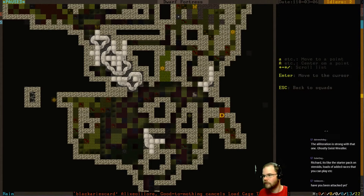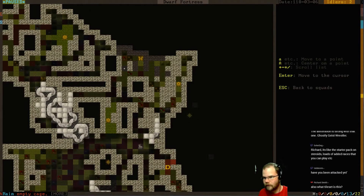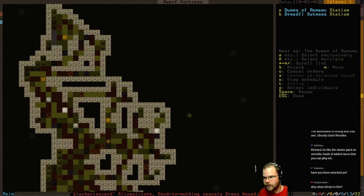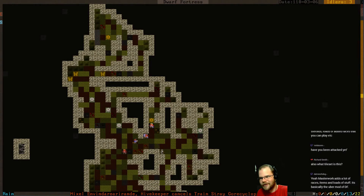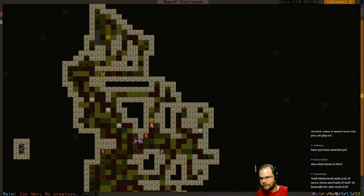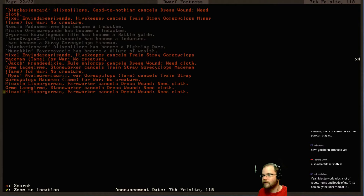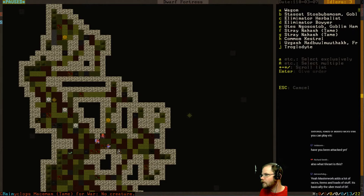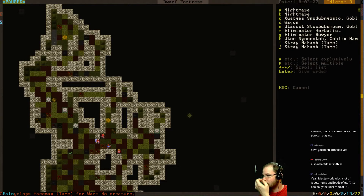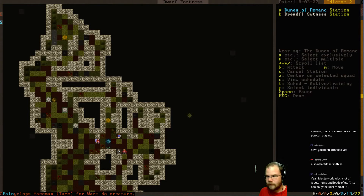I'm going to station you. Where are they? There's one there. Station you here - let's come out here for a while and kill these guys. I have not been attacked yet, I have a feeling it'll be happening soon. They all ran away! Those cowards. There's nothing even here anymore - there's one troglodyte left. Alright, cancel that.